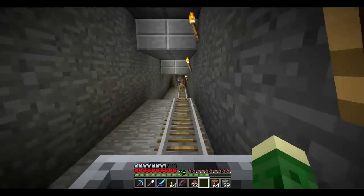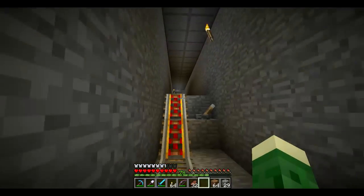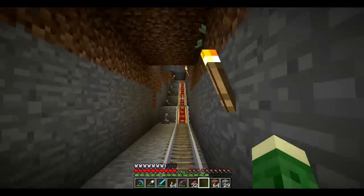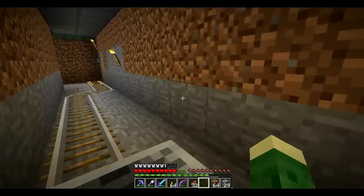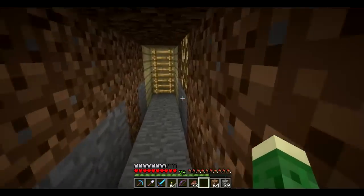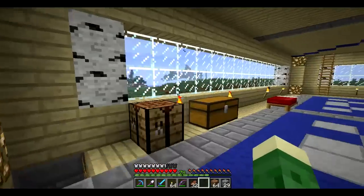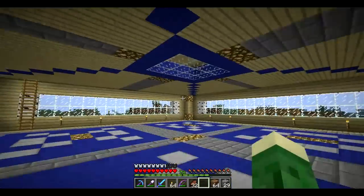Let's go ahead and do that — you can check out this new branch of the minecart track. It's a little dark back there, I might have to fix that. Don't want monsters spawning in here. I literally don't have any gold left at all for finishing these powered tracks and such. But now we can come up here and voilà — I've added some glowstone in here to cut down on the amount of torches.